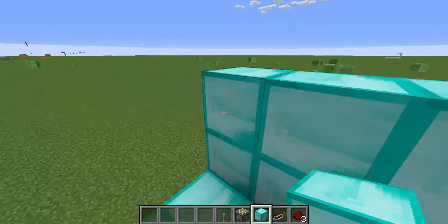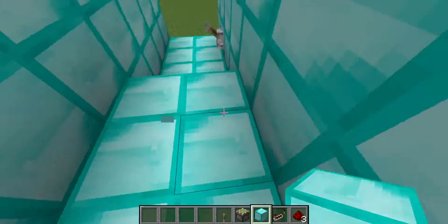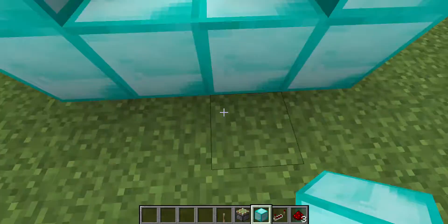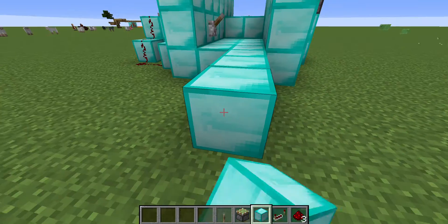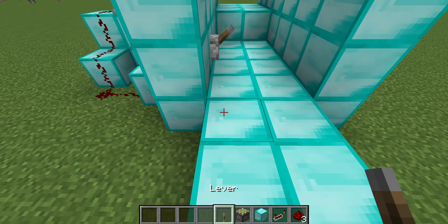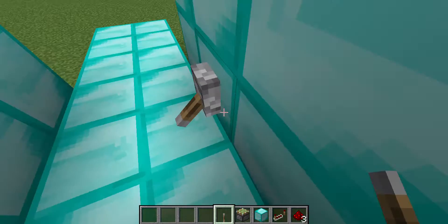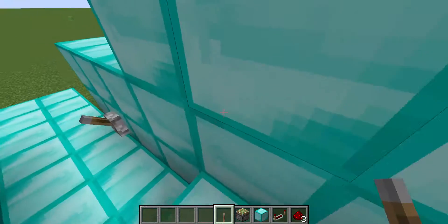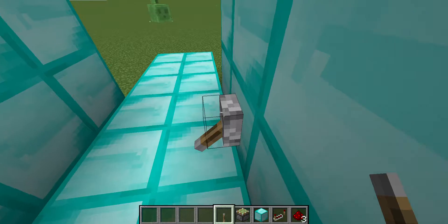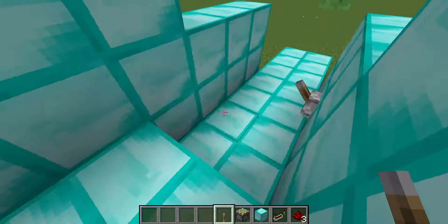It could be really good for a secret space. Some blocks would definitely be really helpful for a secret space. There are all different types of styles, and you can do them in many different ways.